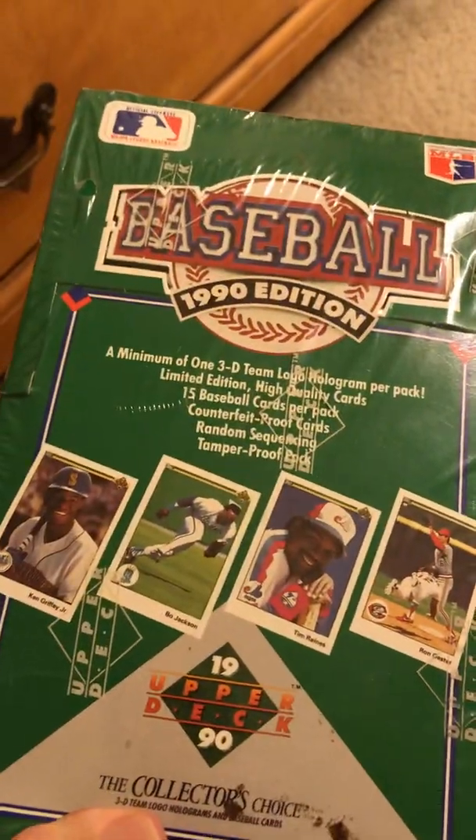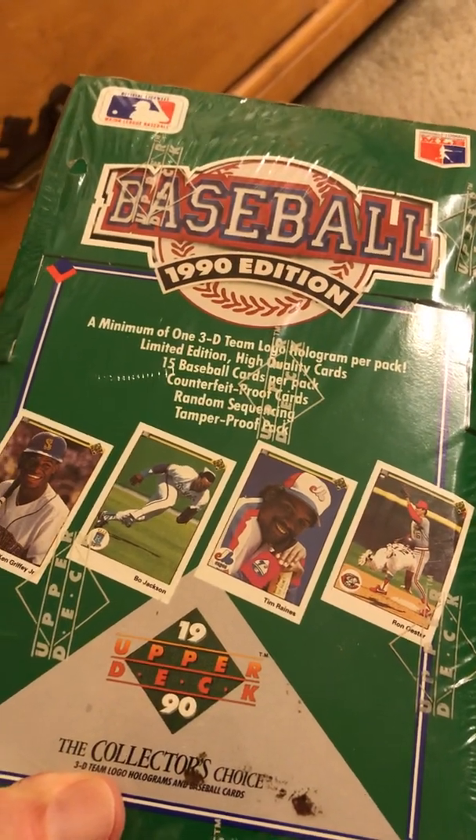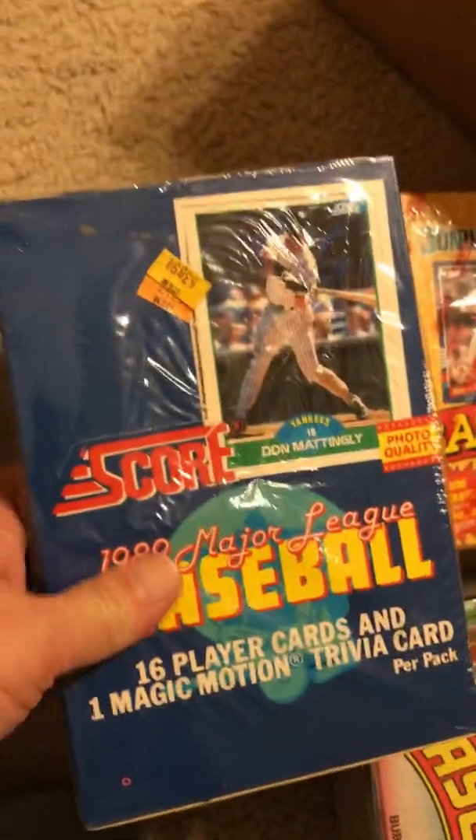A sealed 90 Upper Deck. There's a sealed 89 Topps, another 89 Score. Anybody wants these 89 Scores — I got so many of them, let me know if you want a box or two. There's another one.